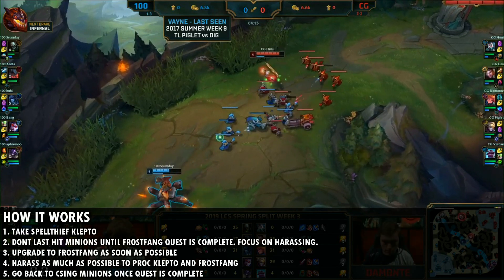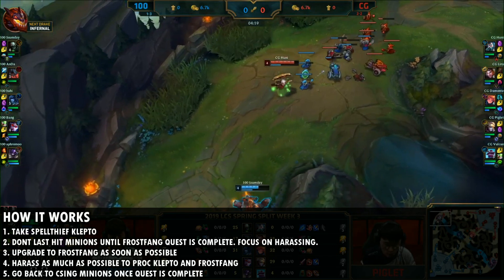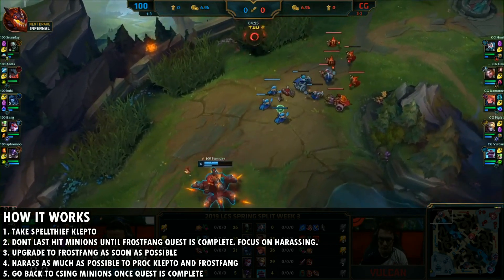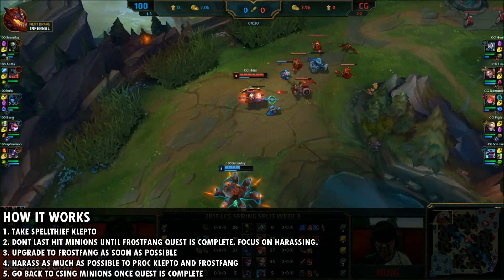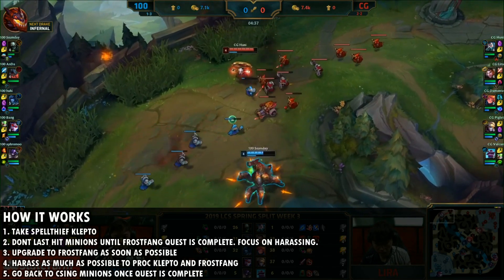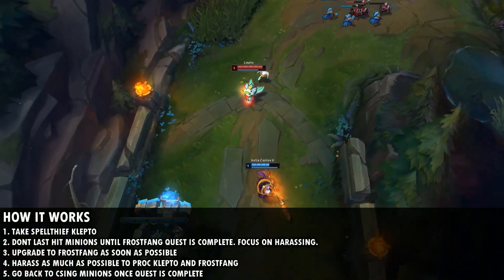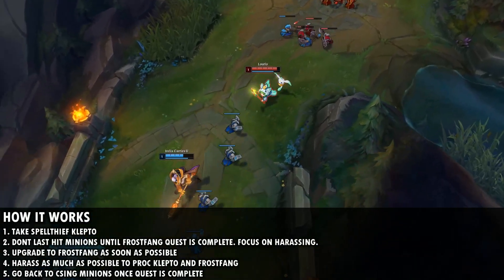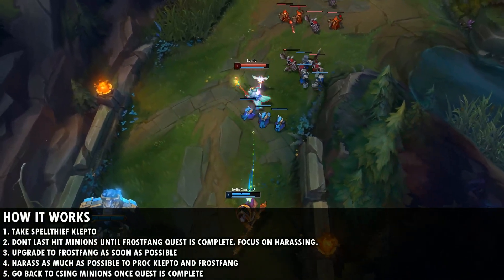There are 5 steps to the strategy. First, take spell thieves and kleptomancy for your setup. Second, don't last hit minions until the frost fang quest is complete — just focus on harassing, getting your spell thieves and klepto procs until you finish that quest. You want to upgrade your spell thieves to frost fang as soon as possible, then sit on the frost fang and don't upgrade it into the support item.